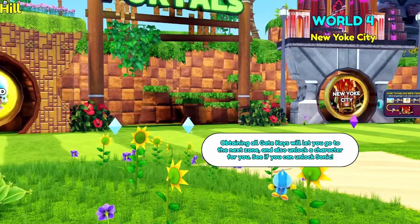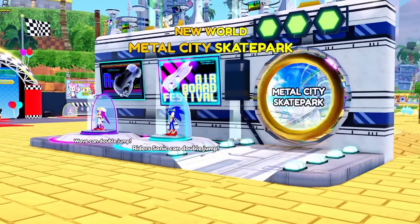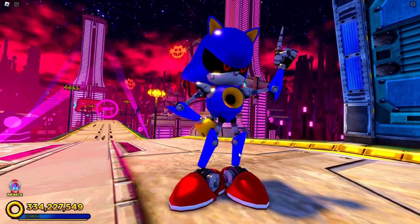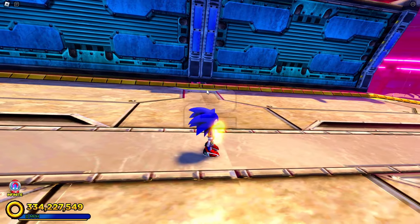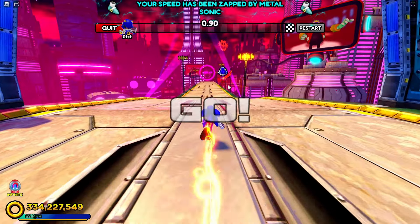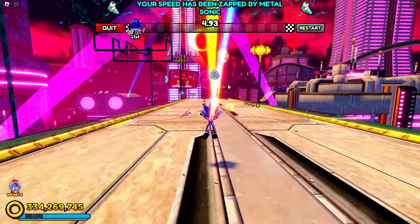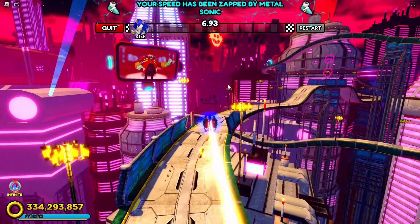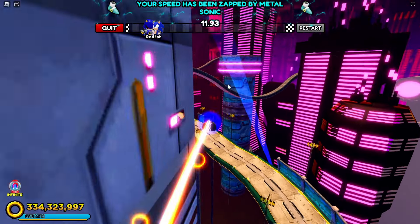Number two might possibly be my main skin if it ever happens: it's Super Classic Sonic. If they nail the animations — the flying, the super form — everyone's going to want that skin. It would be legendary. Classic Sonic is, in my humble opinion, the best skin in the game. If they combine everything with Super Classic Sonic, I would use it all the time, but I currently use Super Sonic because he can fly around.